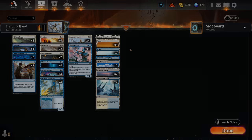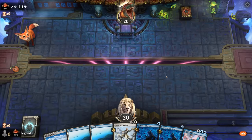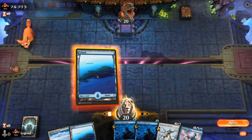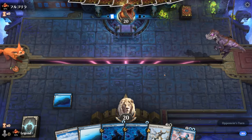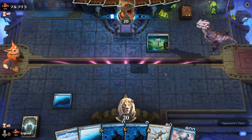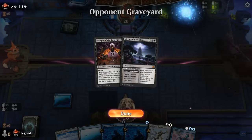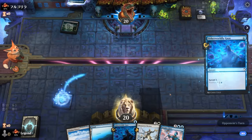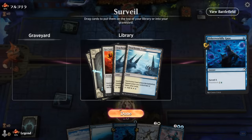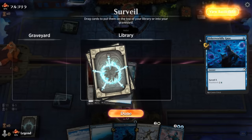Now let's jump into some games. We're on the play with a keepable hand, starting by filling the graveyard with Gaze to set up Haughty Djinn nicely. The opponent is blue-black with their own Gaze — possibly a reanimator deck with Bringer, although this one at least doesn't trigger if they reanimate it.